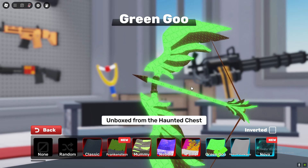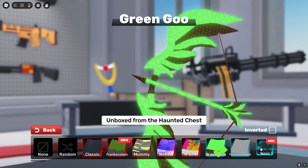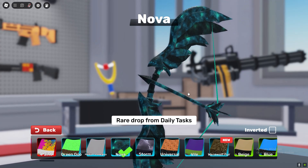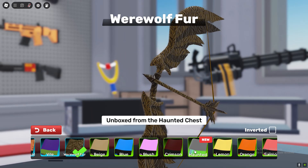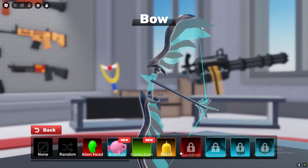We also got Green Goo — literally a neon glowing skin, looks insane. Northern I'm not entirely sure is new, not entirely sure if Storms is new either. The Werewolf one's new, already showed you guys the Haunted one.